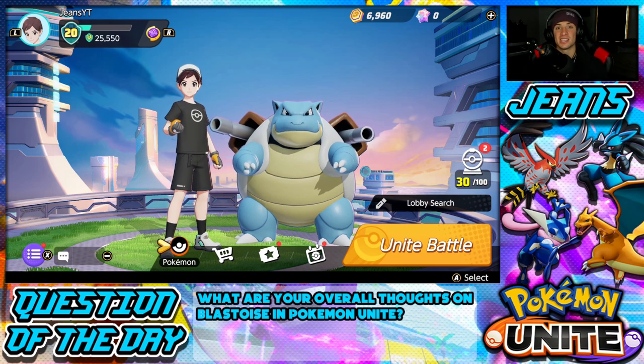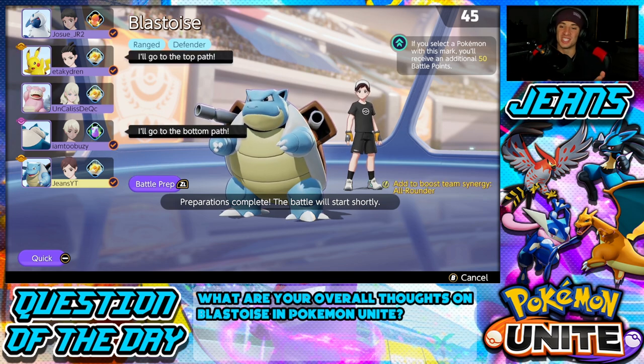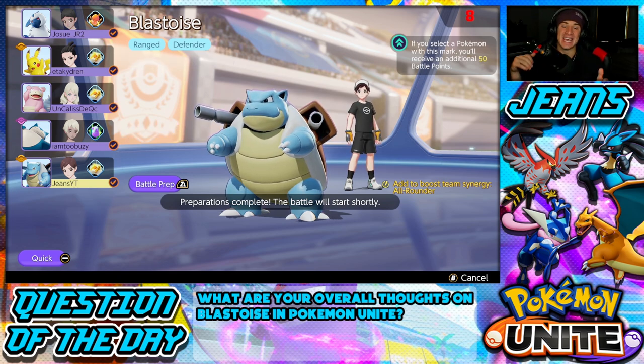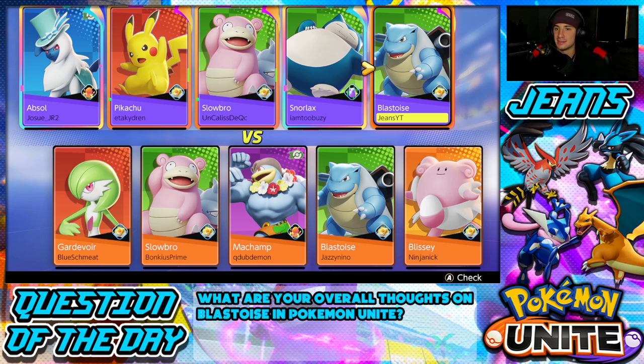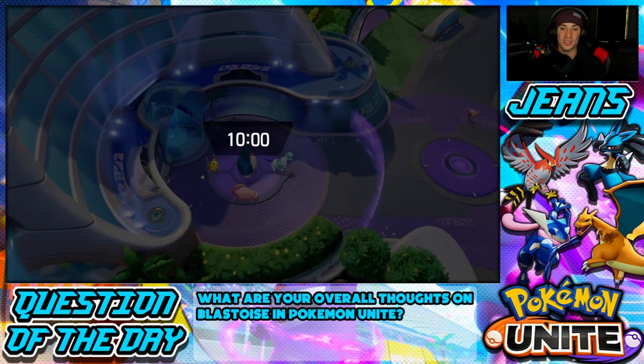Let's hop into some ranked battles showcasing this new Pokemon. We locked in Blastoise for Battle 1 — I played one battle off screen just to test him out since I've never played a defender before. With the moveset of Surf and Hydro Pump, you have so much control pushing back enemies and helping ally Pokemon. Blastoise doesn't evolve until level 9: levels 1 to 5 is Squirtle, then Wartortle until level 9, and once you hit Blastoise he becomes an absolute monster.